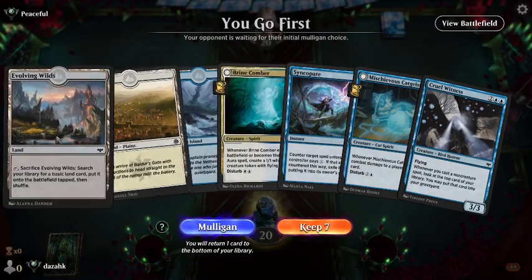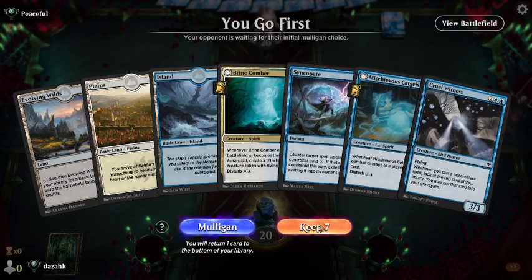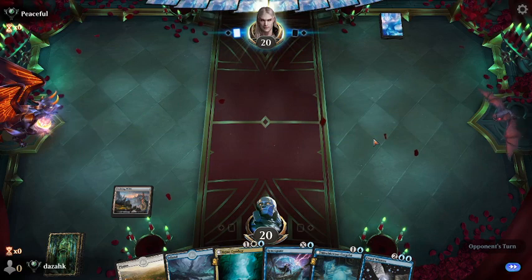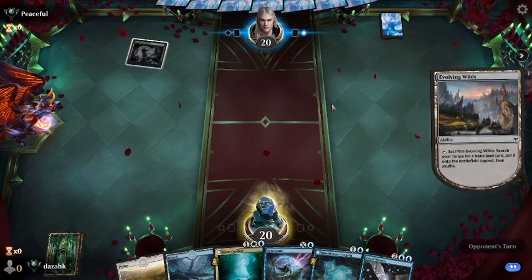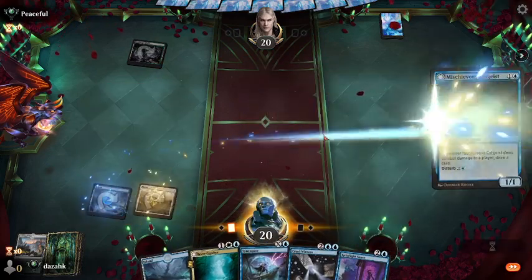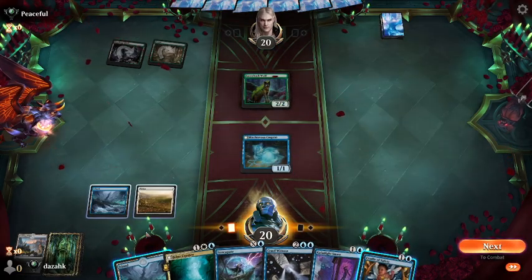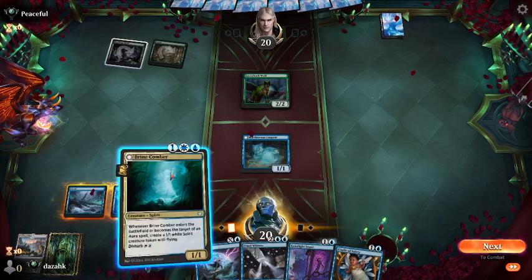Yeah, that looks like a good opening hand — got perfect mana. We need double blue for Cruel Witness, and we'll need double white for Catilda, but I'll go for double blue first seeing as we've got Cruel Witness in hand. He's got the black-green rare land — this could be the Golgari bots deck. We can go Brine Coma now.